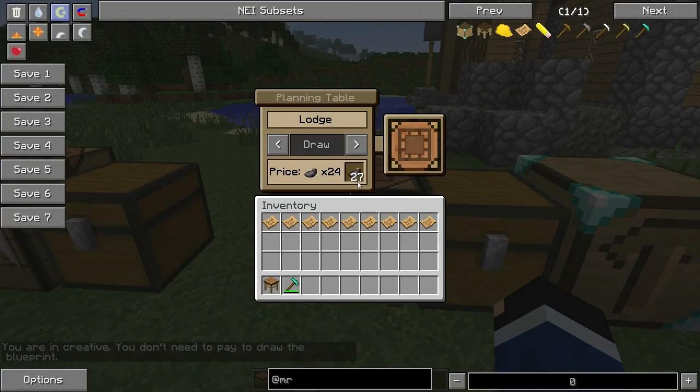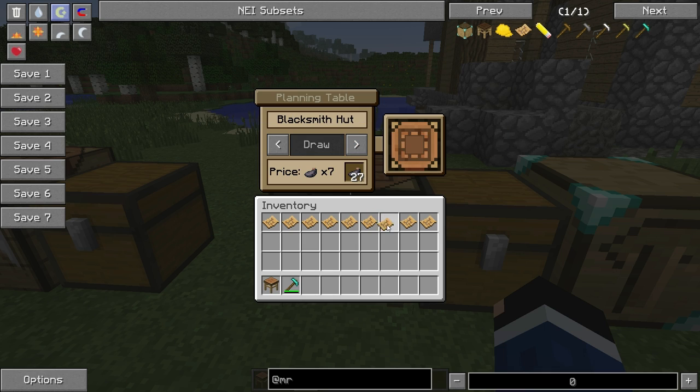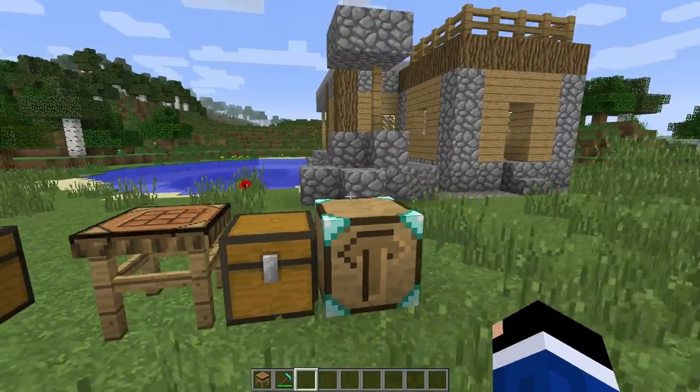So you got your planning table right here. Now if you're not in creative mode, this is going to use ink in order to draw patterns onto these blueprints. You can see I already made one for a modern house — I downloaded these off their site. So here's our lodge, there's the modern house, we've got the blacksmith's hut, and medium cabin. Let's go ahead and grab that medium cabin.